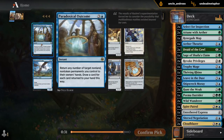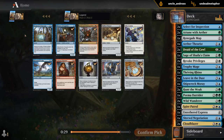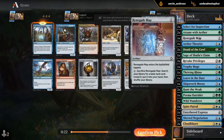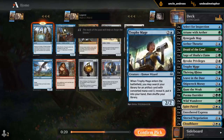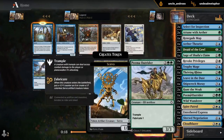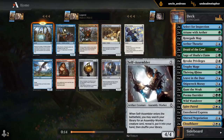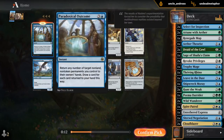Don't think we're doing anything with Paradoxical Outcome — could just rare draft. Minister can be its own win condition and we do have a few ways of generating Energy, but it's kind of an inconsistent win condition if we only have one copy. I think we've got enough ways to close out the game now, so I'll rare draft.